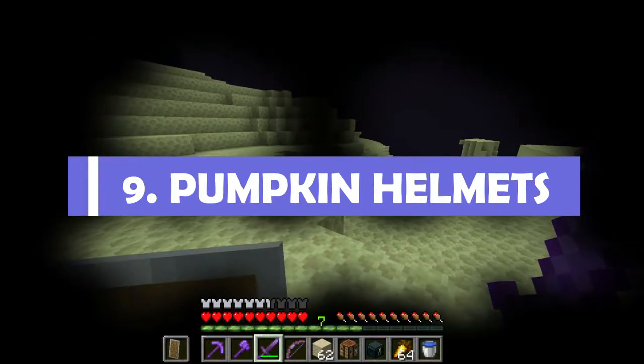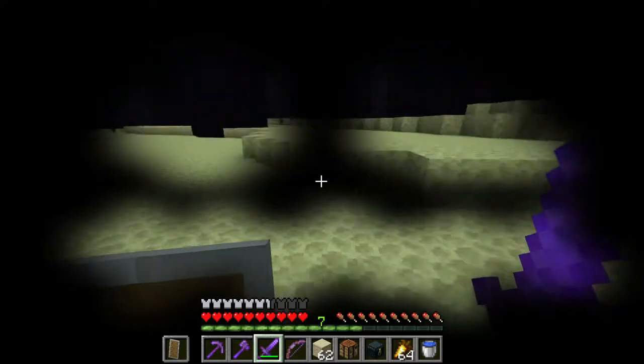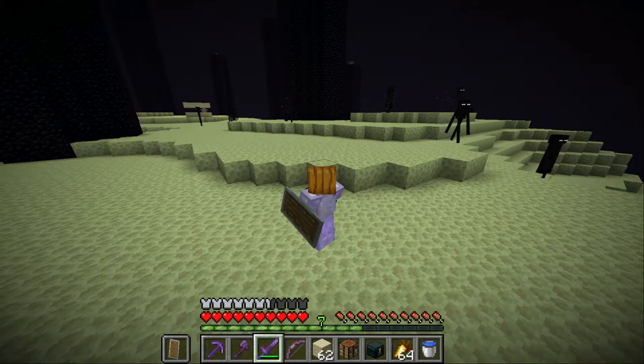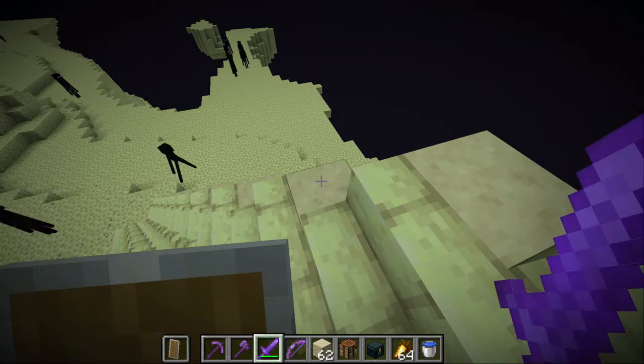Tip number nine is don't do this to yourself. I know that you can just stare at endermen straight in the face and it's no problem, but you're going to fall down a hole. If you do want to use a carved pumpkin for protection while you're exploring the end, at least go into F5 mode. It takes a bit of getting used to, but you'll be fine — trust me, it's not that bad.